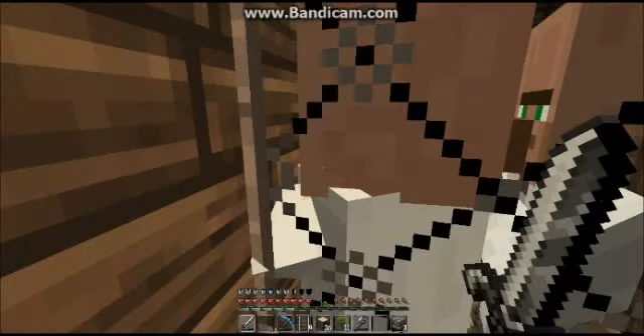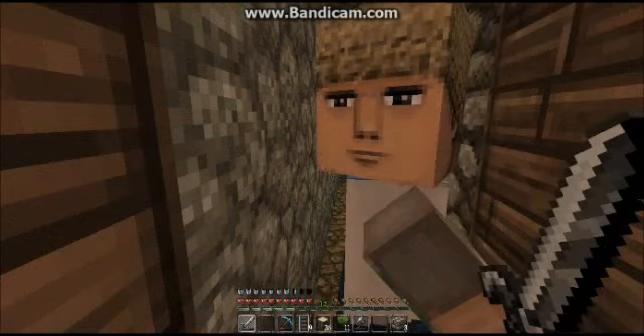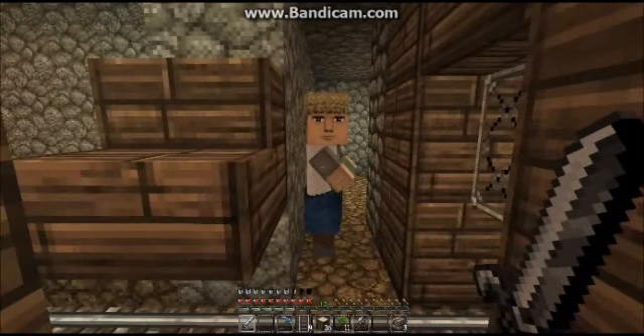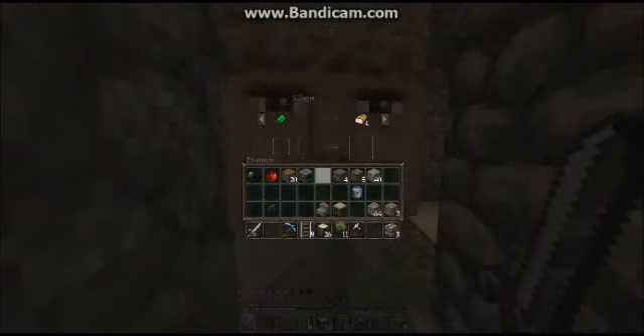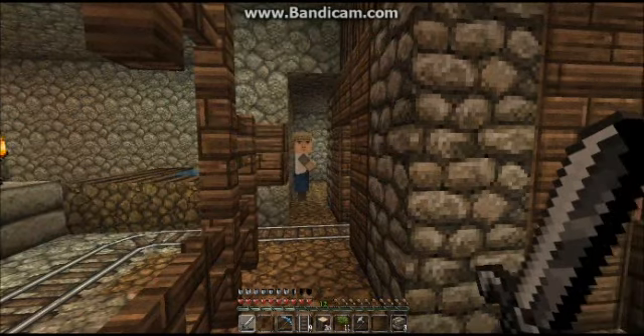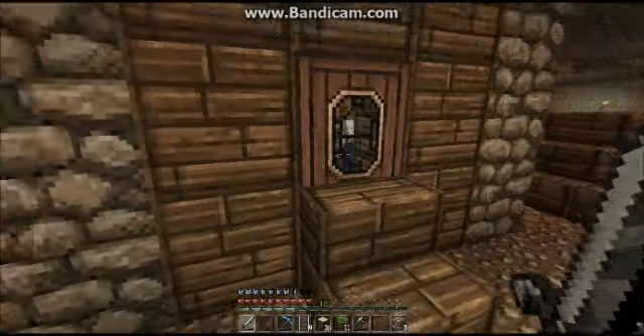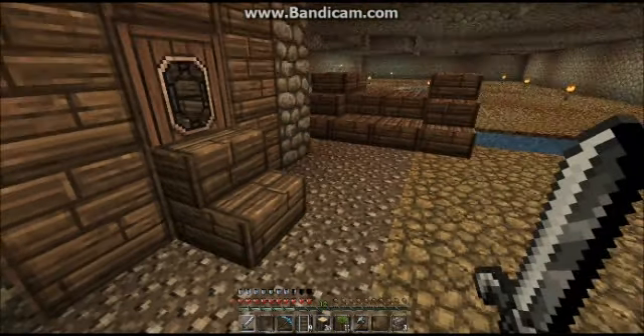We have a lot of librarians — whatever the white coat guys are. They glitch out. I just put a stair in front so that way they can't get out.